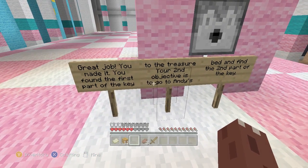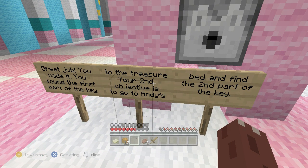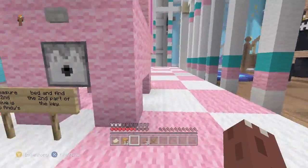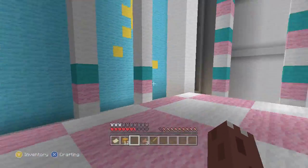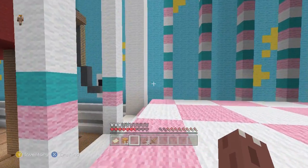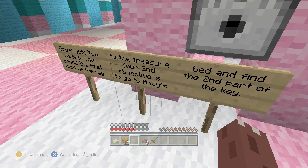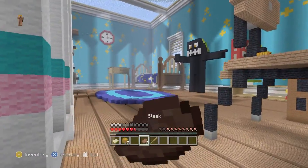Great job! You made it! You found the first part of the key. Your second objective is to go to Andy's room. Oh gosh, I'm putting that back in my inventory. That was nasty. Sorry, pig — or evil Dr. Porkchop. His second objective is to go to Andy's room bed and find the second part of the key. So I guess I have to go to his bed and find the key.